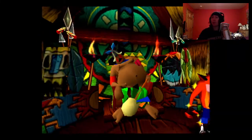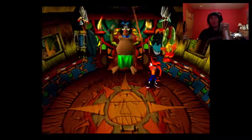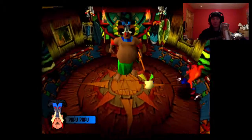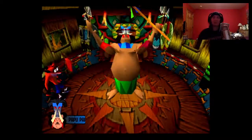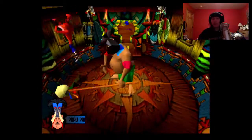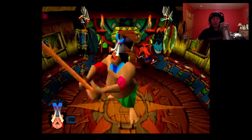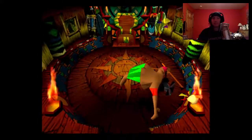Now this is Papu Papu — first boss of the game. Pretty easy to be honest. He's going to do that — jump on his head. It's as simple as that. This guy's easy. You get three hit points when you're fighting bosses, so you just hit his head three times. That's it, done.